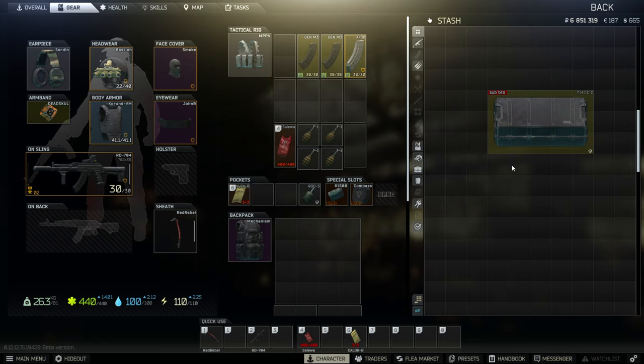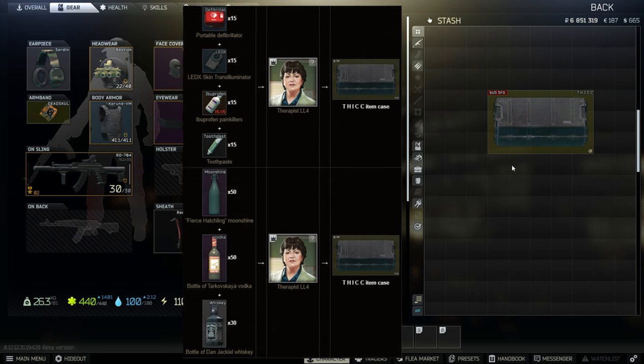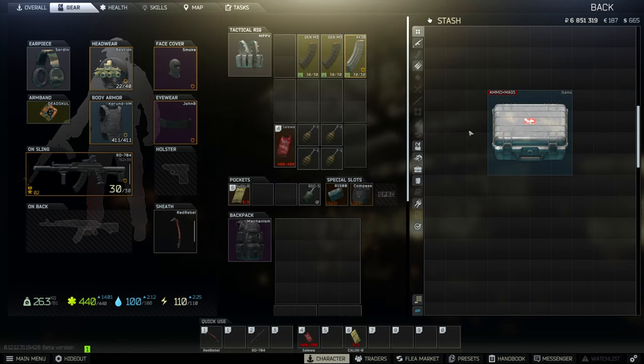You can obtain one by completing a Therapist quest called Private Clinic. These are the two barters from Therapist for the thick item case — do your own calculations to decide which one is cheaper to barter for. Item case is sold by level 3 Therapist for 20,000 euros.